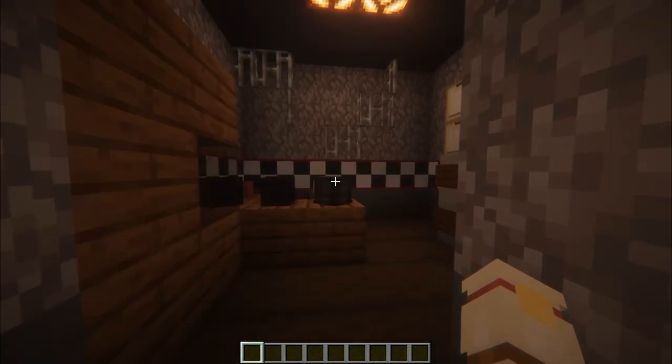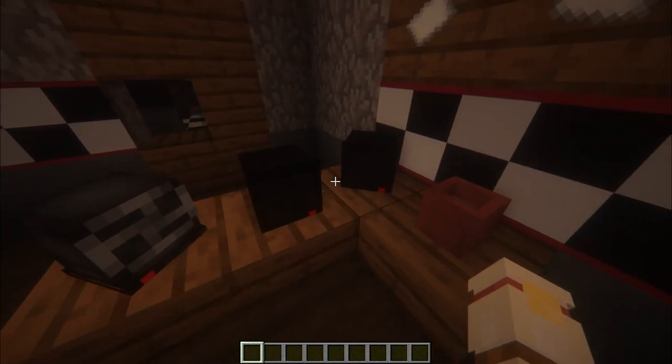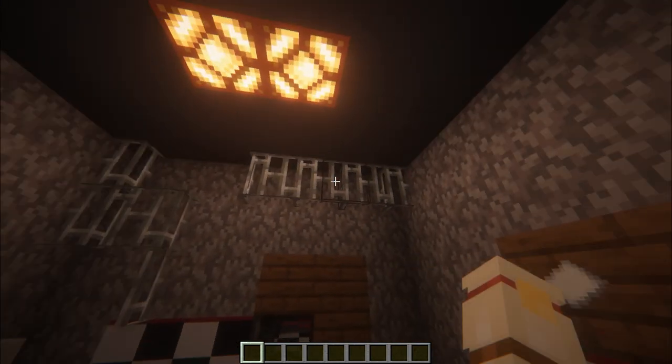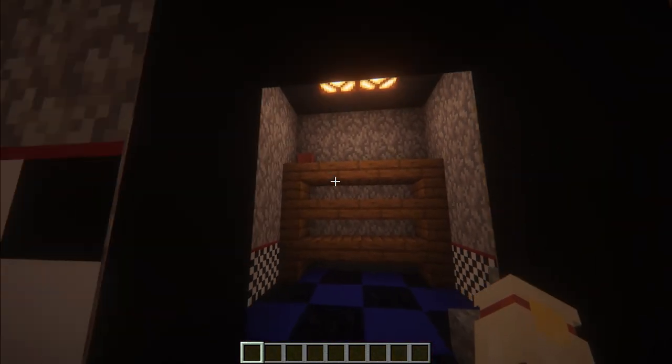To the left of the office we have the manager's office — there's not a whole lot in here, just a couple cameras, a fan, and not a whole lot of decorations, but it's there. And of course we have the small hall closet right here.